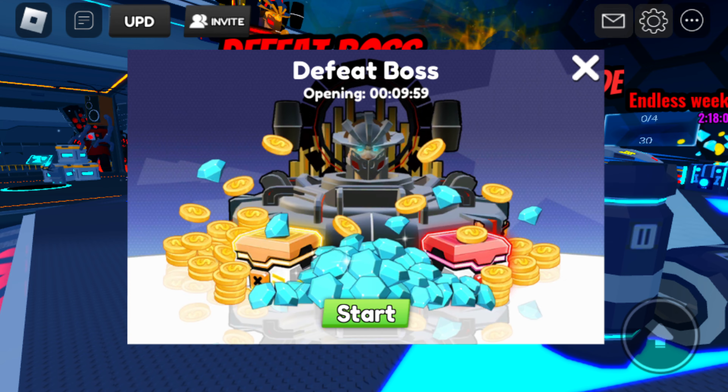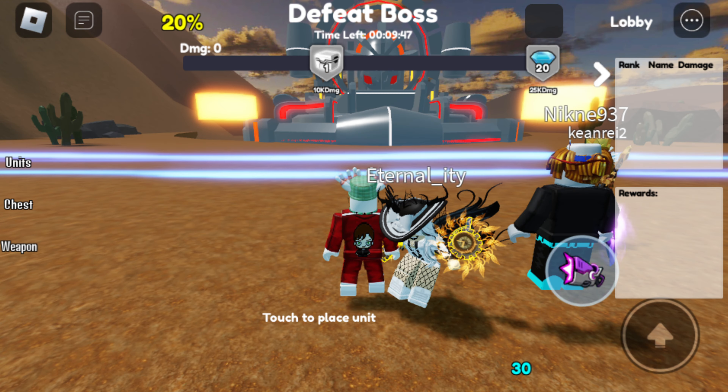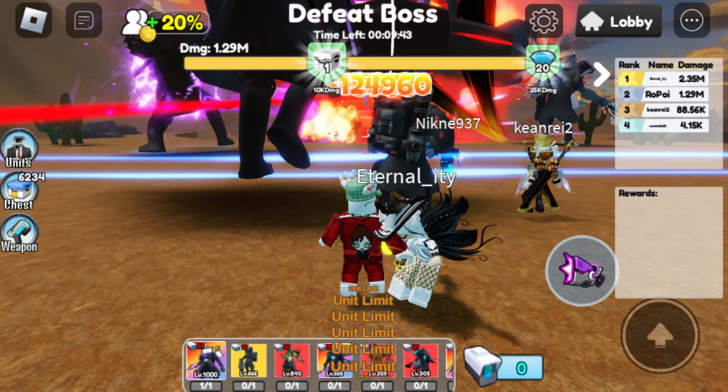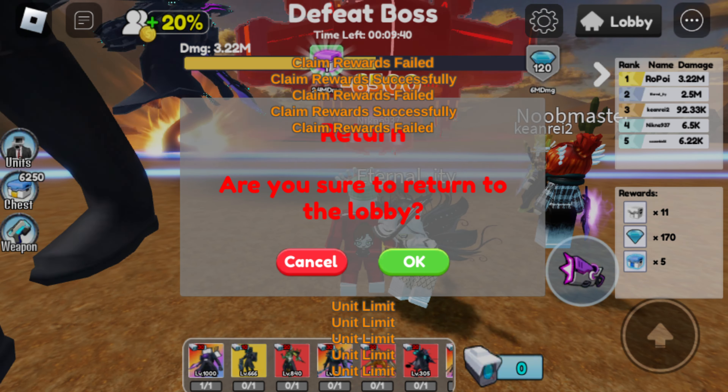The boss is respawning - we go in. Now we're going to do it really fast. The first impact is what we'll use to get rewards, and from there we just collect and leave. Okay, first collection is done, and we go out.